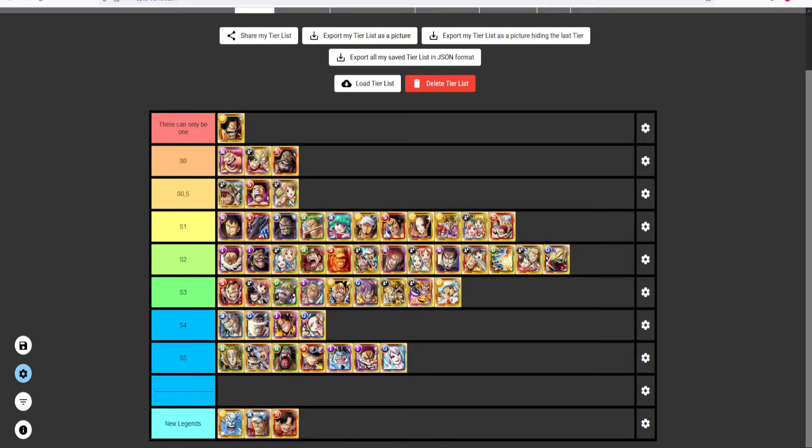S2 stays the same — still really good legends, just not as insane as the tier above. You can still use them for content, they have decent captain abilities, and you can clear Garb changes with them. It might take a bit longer, but who cares — you have time.